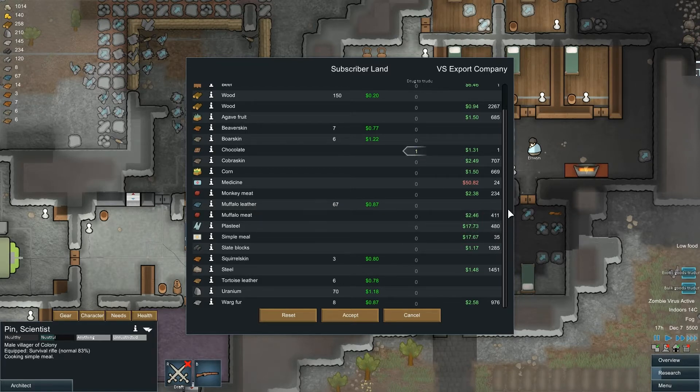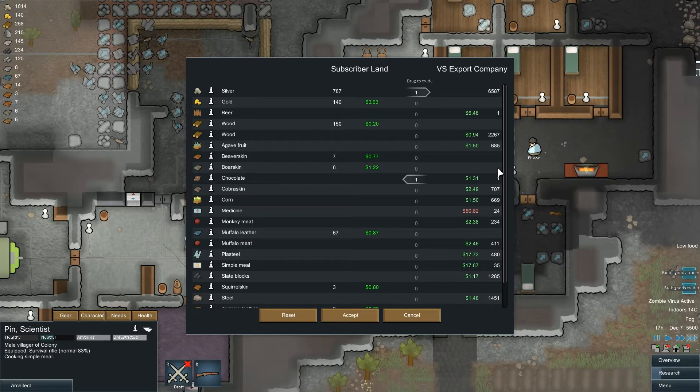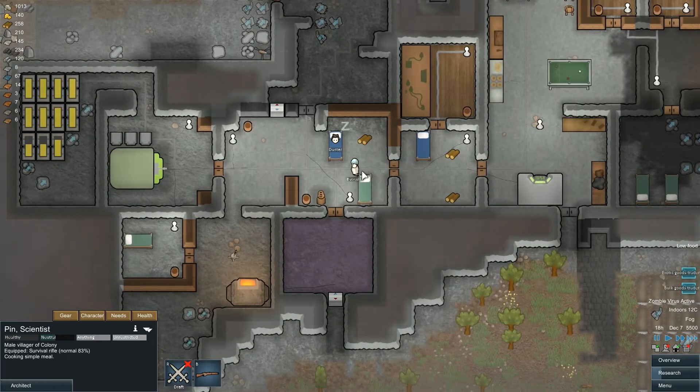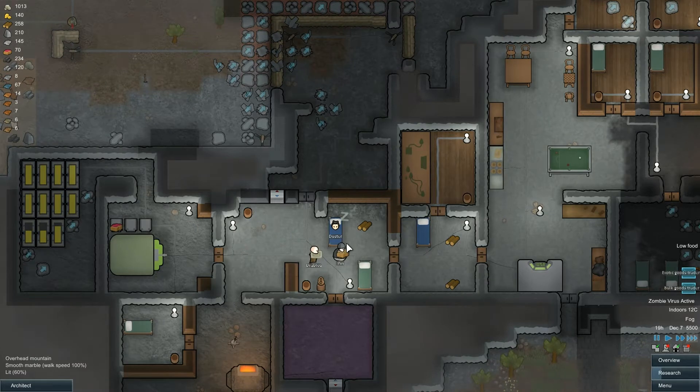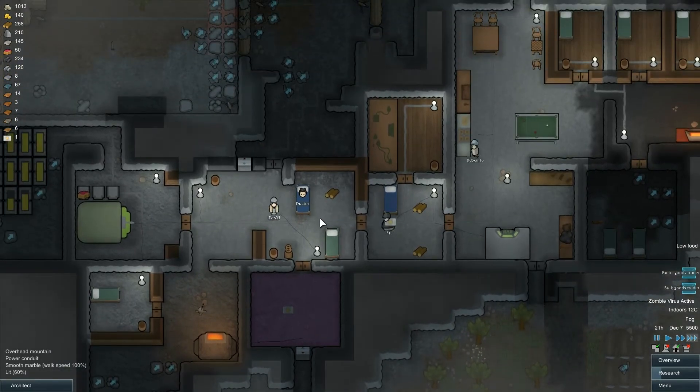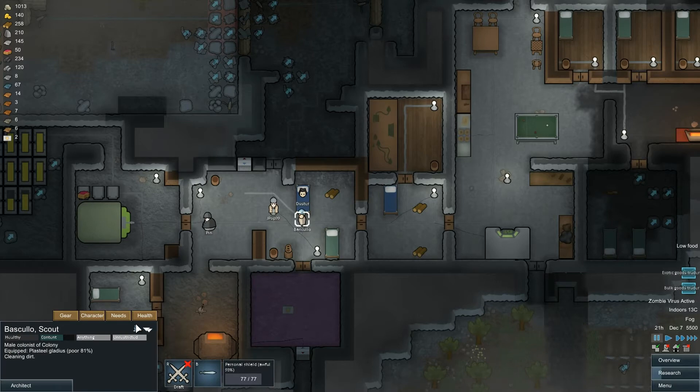There's one other subscriber who wants in on our base, but I've forgotten his name. That's it — it's coming back to me now. He wanted to be called Late. Who have we got available? Probably Baskulo. Late, hopefully this is fine with you, mate. You're going to be Baskulo. You've got a Plasteel Gladius and a Personal Shield. So if I go in and set your name here, this will be you.